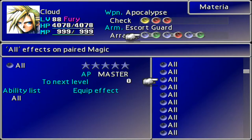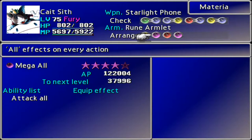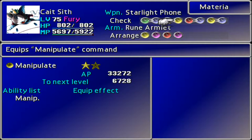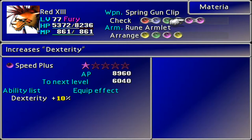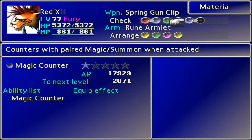If we come inside, there is a magic counter that is not actually equipped and needs to level up. Everybody has one equipped somewhere, which is quite useful. We're going to Red 13 - we're going to drop these two and equip the magic counter.